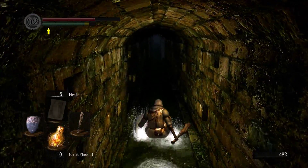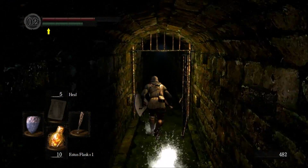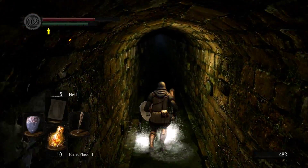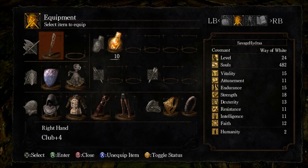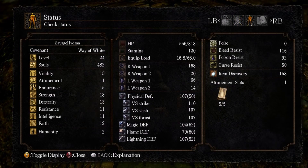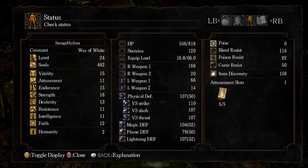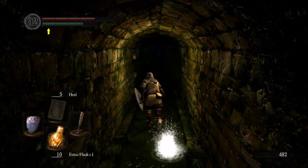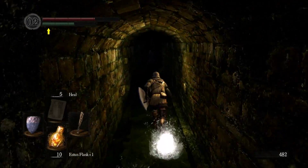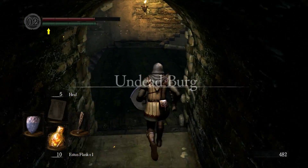And we are now heavy rolling, which is always nice — well, not heavy rolling, this is the normal roll. Which is somewhat annoying. Our carry rate is 66, so we're just barely over the threshold, which is quite annoying. But we will head over this way, back down where we were last time.